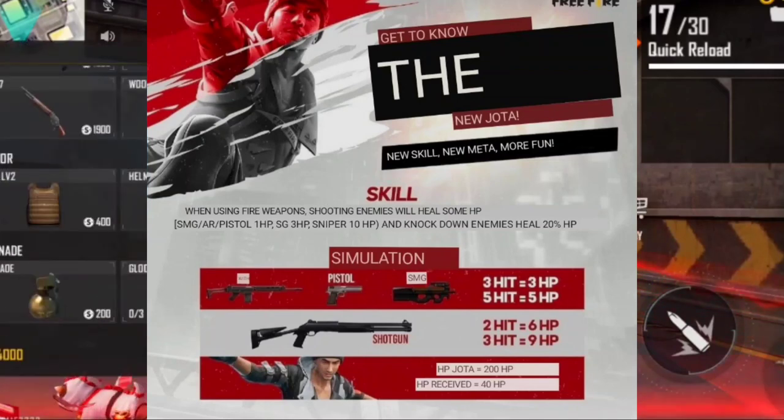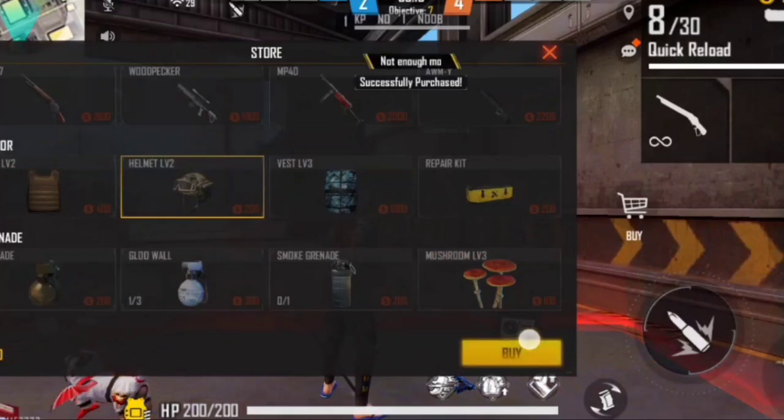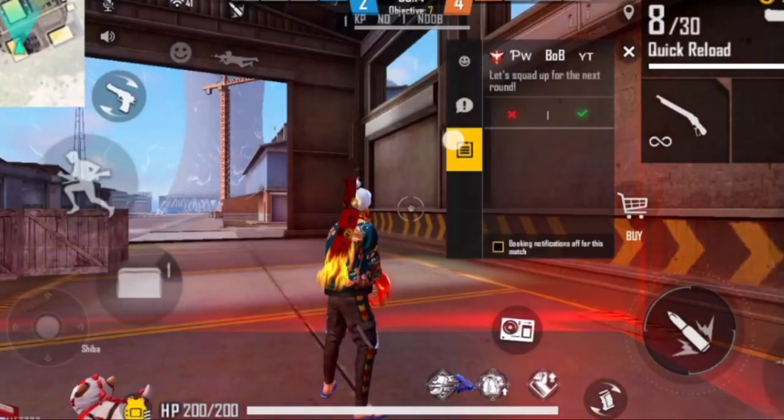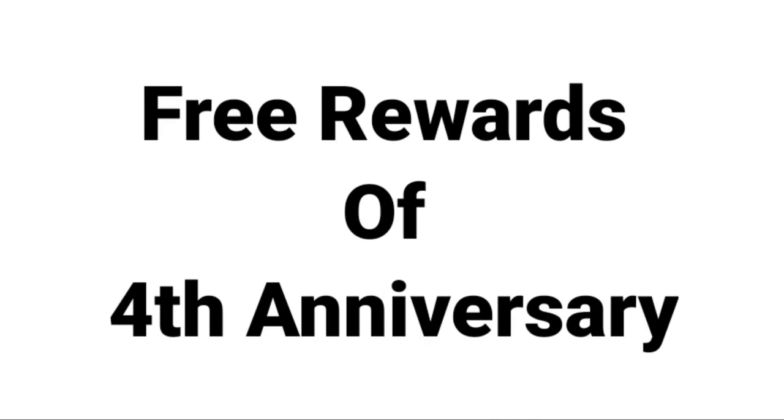If you have a screenshot, you can use a spoiler. There is a screenshot — you can use it. Someone will tell you what you have. If you want to pack the free rewards of the 4th anniversary,